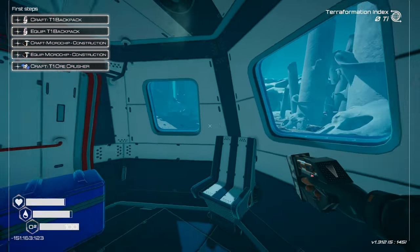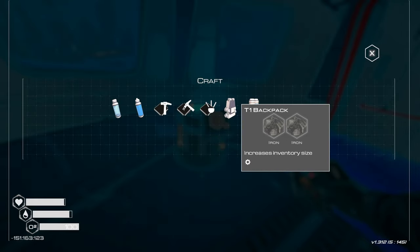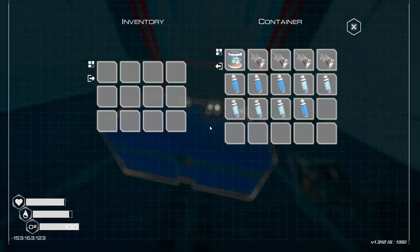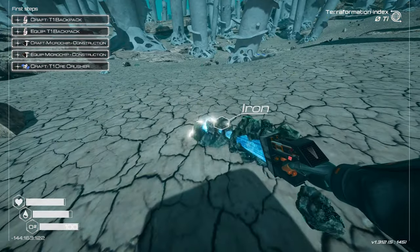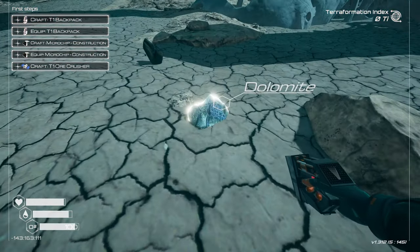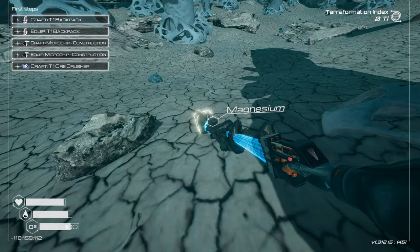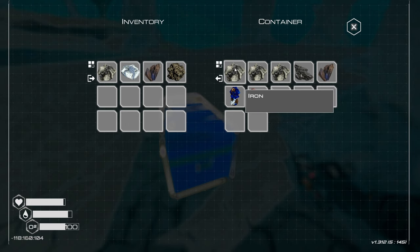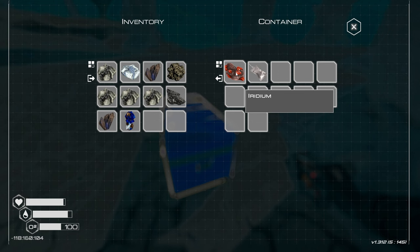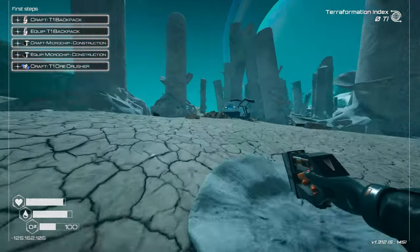First thing I always do — tool up. Let's check the crafting menu; we'll need materials for upgrades. In the storage crate we have survival gear. Picking up iron and dolomite — that's a new material I haven't seen before. Also magnesium, titanium, silicon, cobalt which is useful, iridium, and some food.